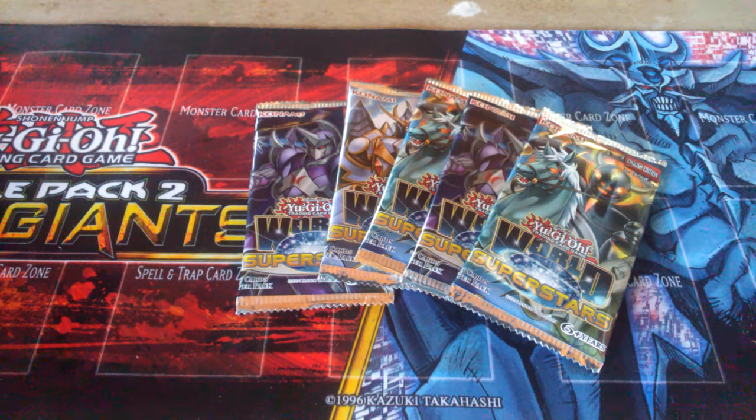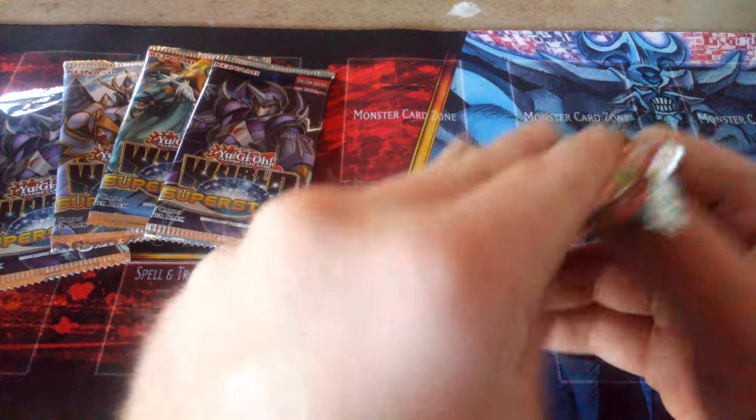I'm coming at you again with another random pack opening today with the World Superstar set. I thought I bought five of these packs and I thought I would see what kind of cool pulls I'm going to get. I guess we'll start with pack one right here. The secret is up front, so I'm going to have to do a Pokemon trick on them, moving to the back.